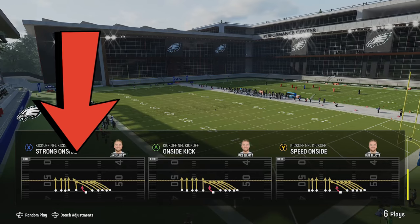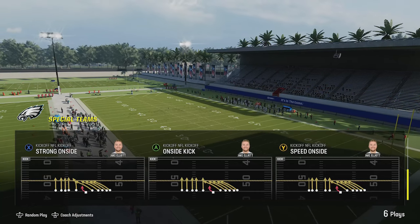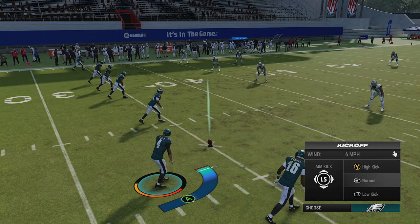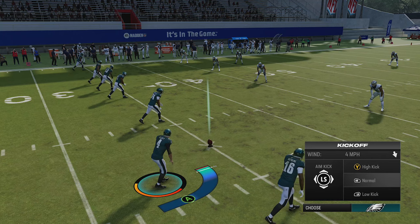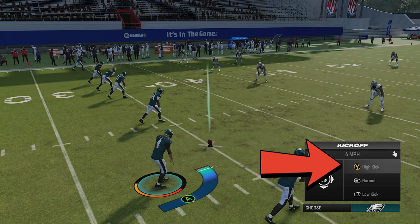The first one I'm going to show you is from the Strong Onside — something I put out in a previous full-length tips video, I'll try to leave a link in the description. I'm going to be fair and pick the hands team every single time on the other side. This first method is very easy to do, but it is a little timing-based. I have to actually time the kick meter more than in the second method, but I still feel like if you do this accurately, it's the better method. All I really have to do is hit the triangle button to bring up a high kick.